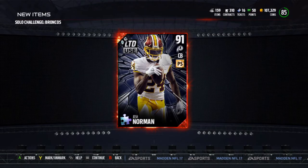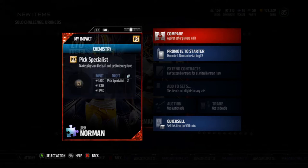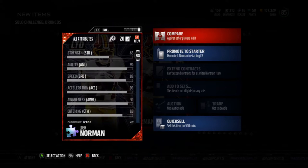I just completed the final one which rewards you with this Josh Norman limited use. It's a really cool looking card. I really wish it was actually a card that we could get because I would get this Josh Norman card — I like the background of these puzzle cards and the look of it — but it's a limited use to 20 contracts. It works exactly the same as every other limited use. It's got some pretty good stats.